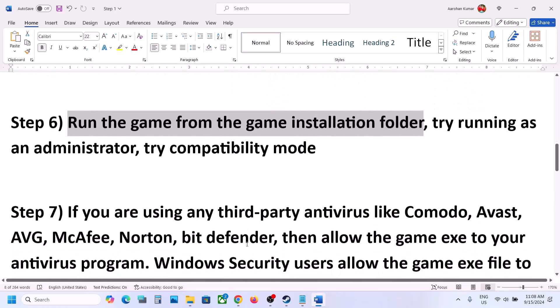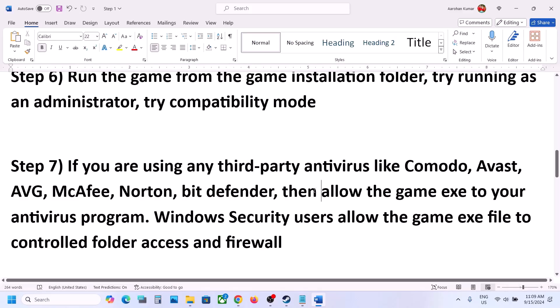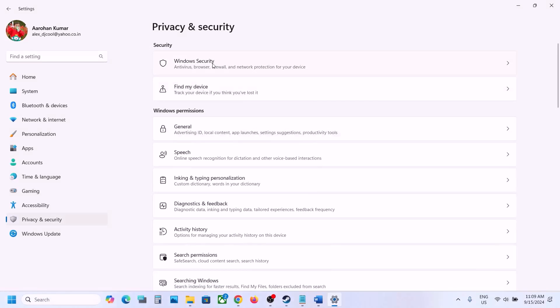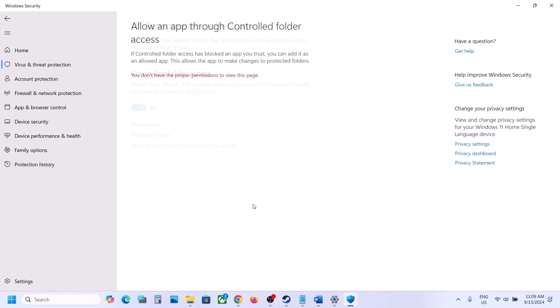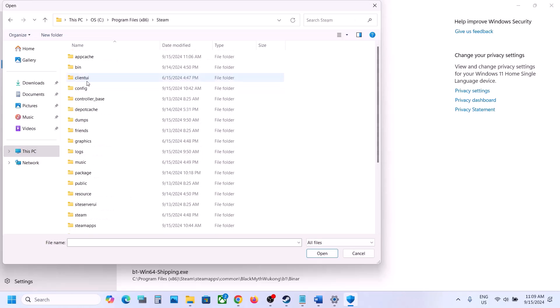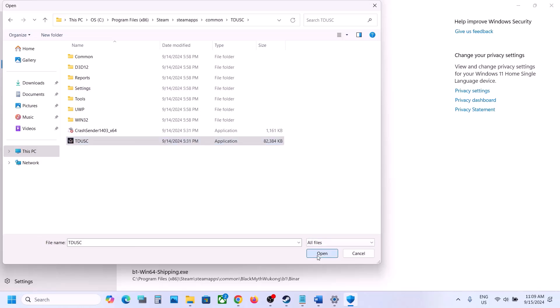The next step: if you're using any third-party antivirus like Avast, Norton, Bitdefender, or McAfee, allow the game EXE file or the complete game folder to the exceptions list. If you're using Windows Security, open Windows Settings, go to Privacy and Security, click on Windows Security, then Virus and Threat Protection. Scroll down, click Manage Ransomware Protection, then Allow an App Through Controlled Folder Access. Click Browse All Apps, navigate to the game installation folder in Program Files, select the game EXE file, click Open, and launch the game.